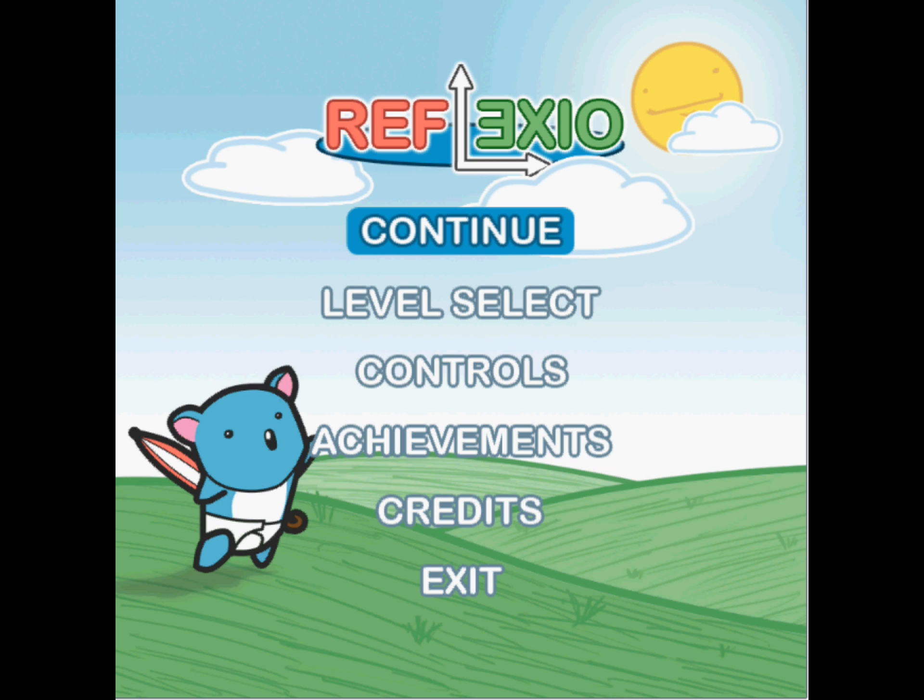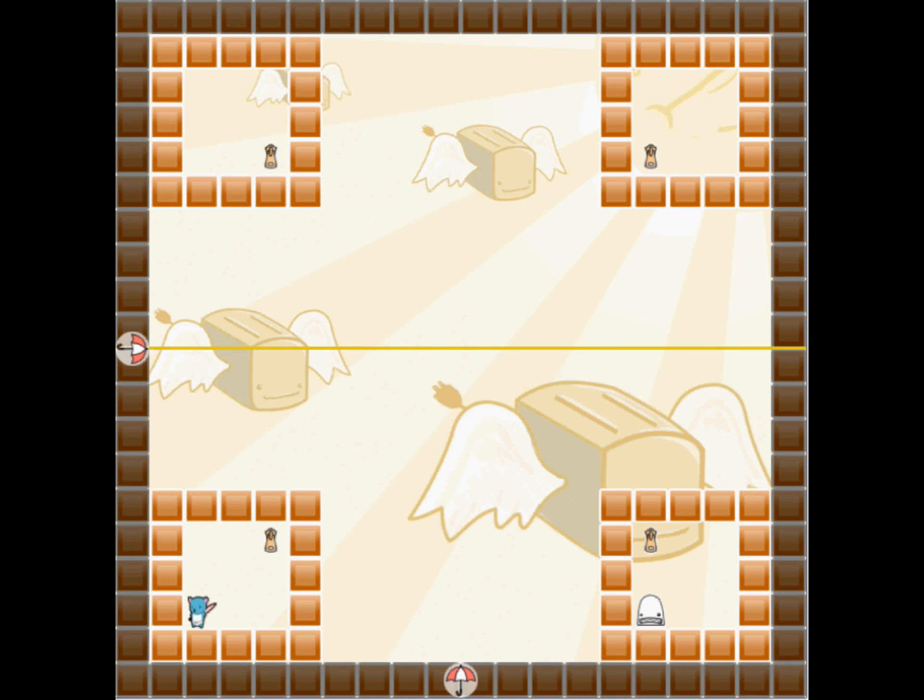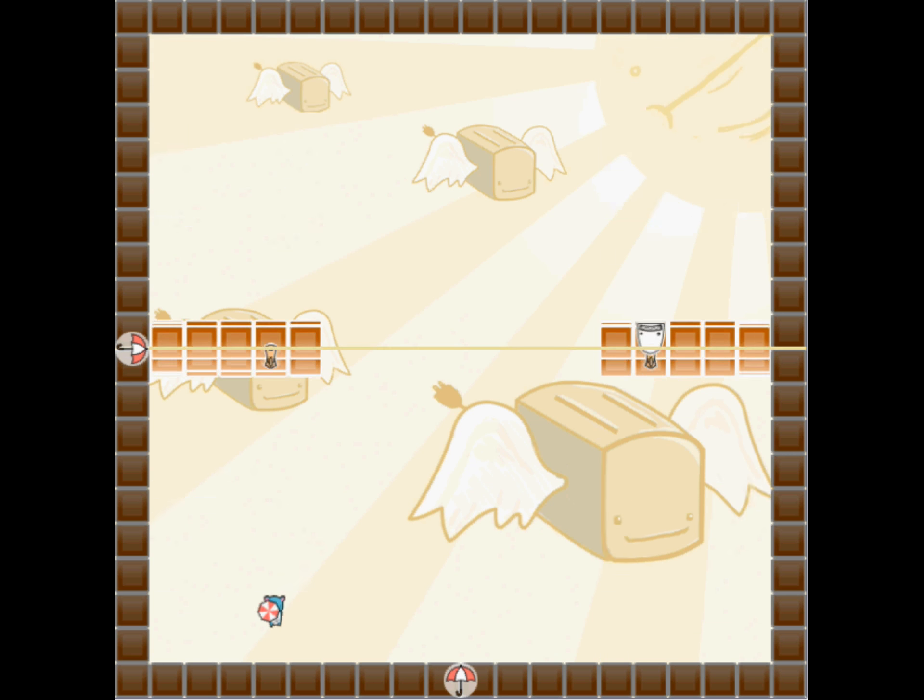Reflexio is a puzzle platformer hybrid with a simple objective. Basically, you need to run around each stage collecting the zippers in order to open a gate to the next stage. Sounds simple, right? Well, in order to do that, you're going to need to play around with the main mechanic of the game, which is the ability to reflect parts of the stage across different axes.